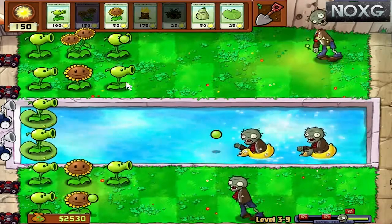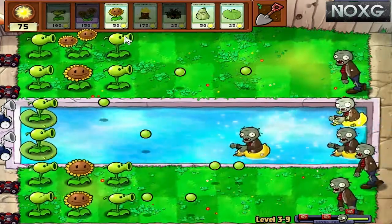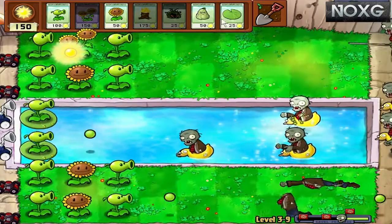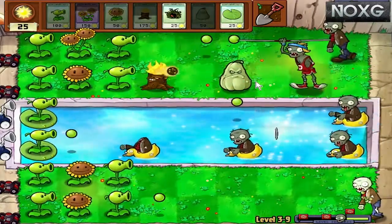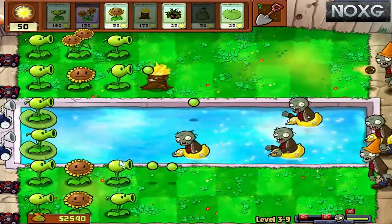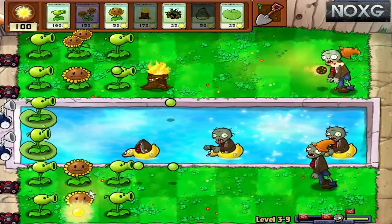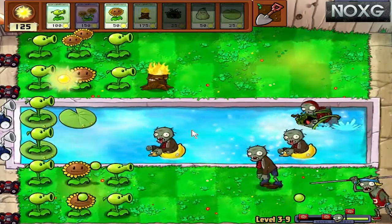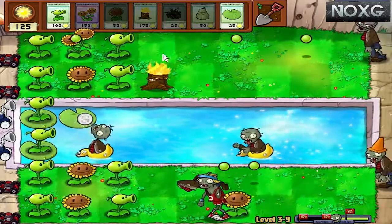Everyone looks quite happy now — we look quite comfortable. We'll get another pea shooter and start working on these torchwoods because they're pretty beastly, and we'll start getting these 150-sun plants as well as soon as we've got enough. Put the squash there just in case. Squash is going to kill that cone head — that's all good. Now we want to get another lily pad. This is a dolphin zombie so it's going to take that plant down straight away.